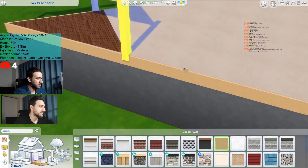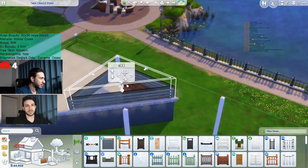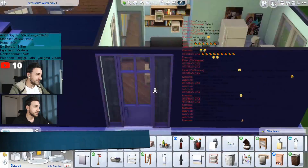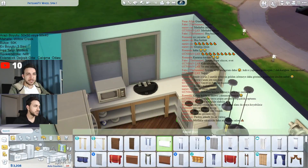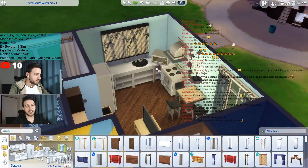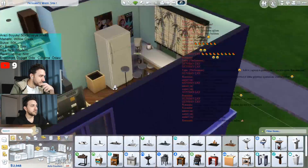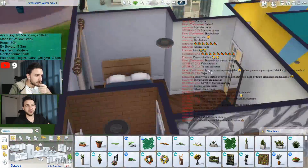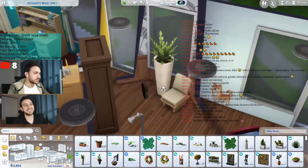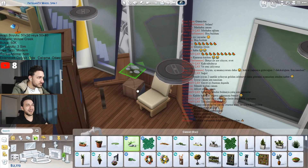The house size would be for three sims — my chat wanted me to make it for a single mother with two children: one toddler and one child. So I did the house accordingly and created the sims as well: mother, child, and toddler. The building type would be a modern build with neutral colors, and the funky room turned out to be a study room — I was super lucky on that.